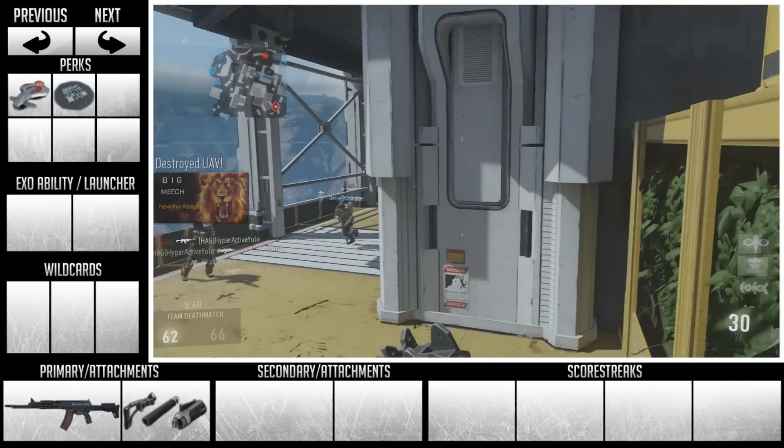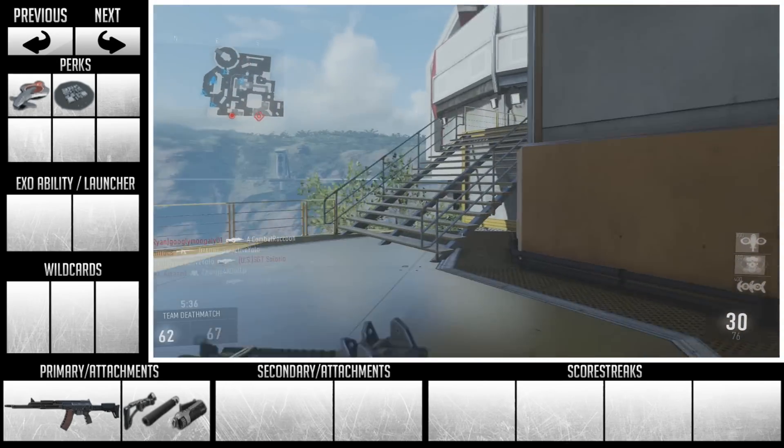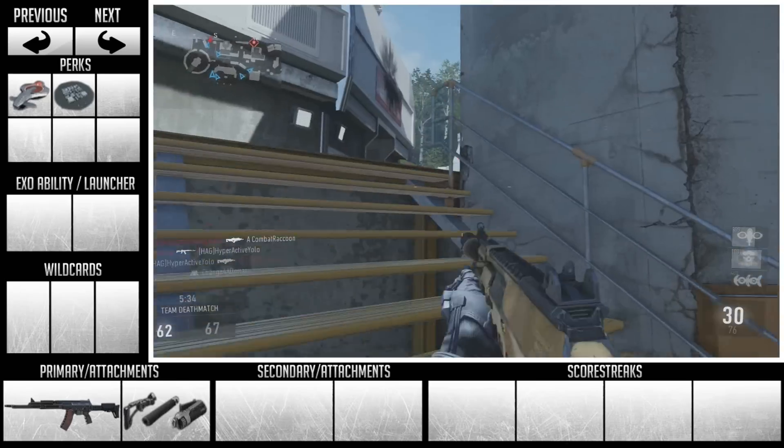If you want, go ahead and use peripheral, or you can switch it out for anything you want. I recommend peripheral because it makes your minimap bigger and you're going to be spotting a lot of people quickly.